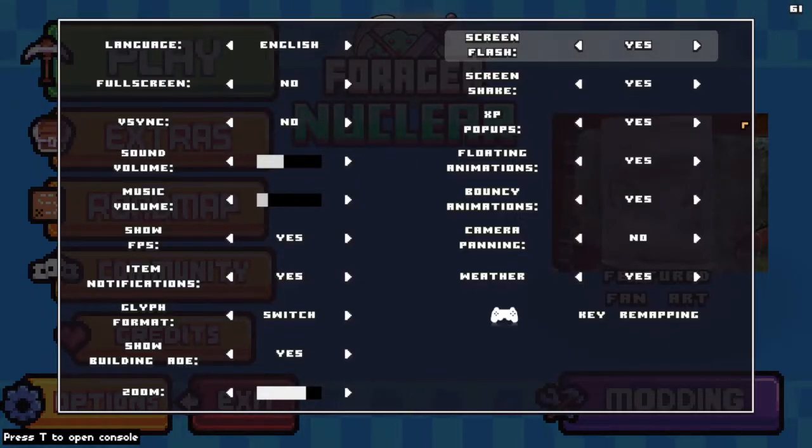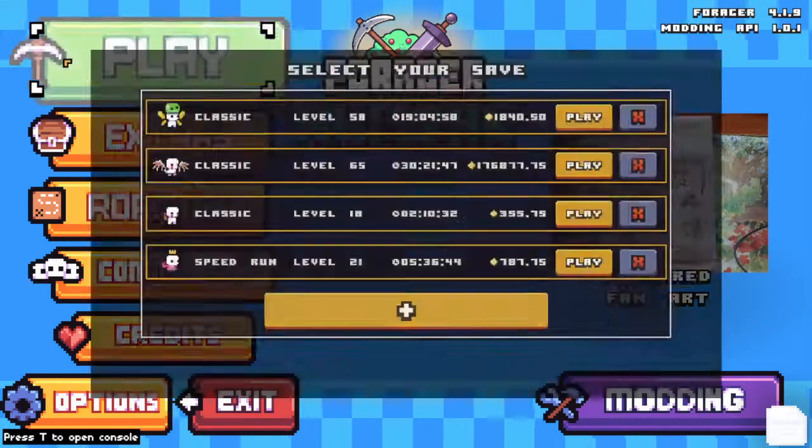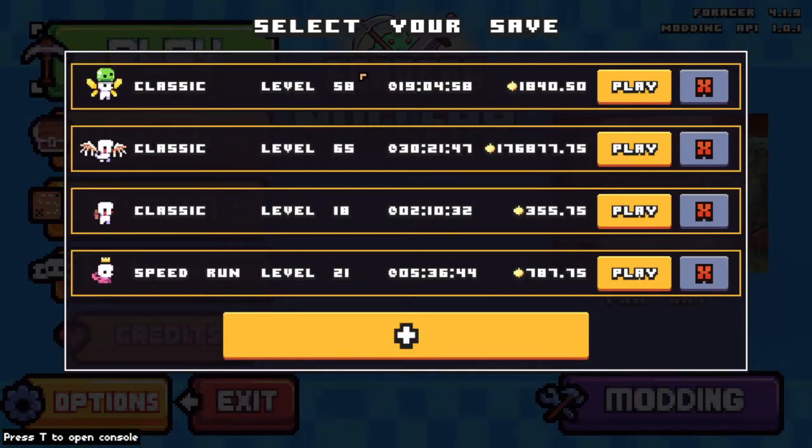Hello, hello! My frames percentage goes down. We're back with Forager. I just want to show you real quick — we're playing in this one, this classic, at level 18. We've only spent two hours in here. And then one of my classic worlds at level 58, I've spent 19 hours.